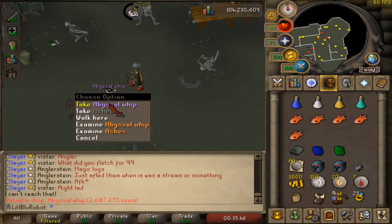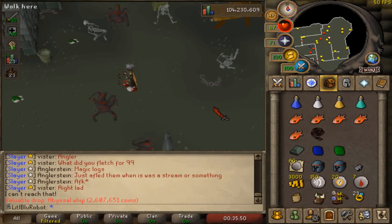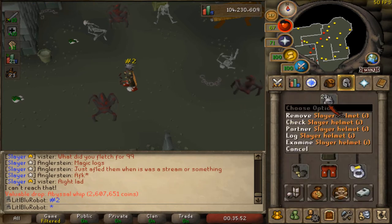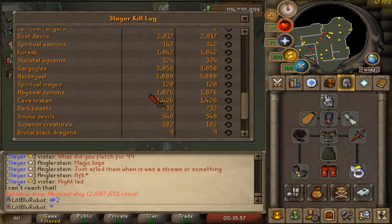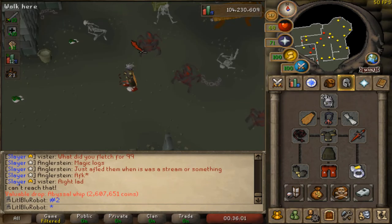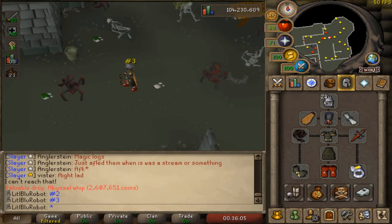A Abyssal Whip on the ground is one of the most beautiful drops to see in the game. This is actually the third one that I have got — 1,800kc, slightly below drop rate. But considering the first two I got were in like 200kc, I can't really complain about it, because you only need two until your tent breaks.